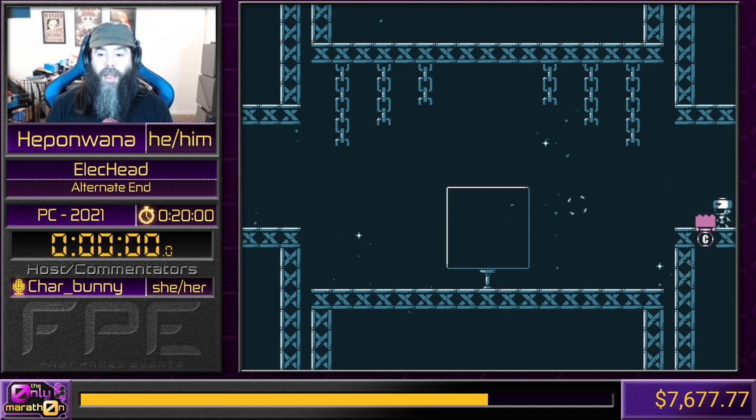I am Hepinwana, and we're going to be playing some Elekhead. Elekhead is a cool little retro puzzle platformer. It came out last year. You play a little robot guy who is electric. One thing I like to do is find a reason to donate a little extra money. So during this run, I'm going to die at least about four times, maybe five times if everything goes good. I'm going to donate $5 for every death I have.